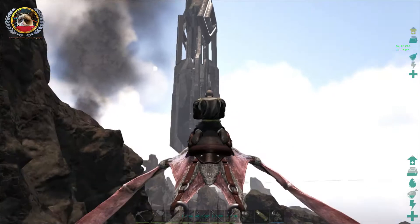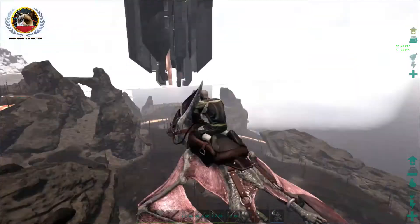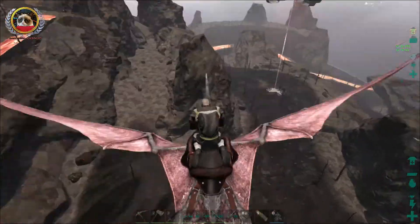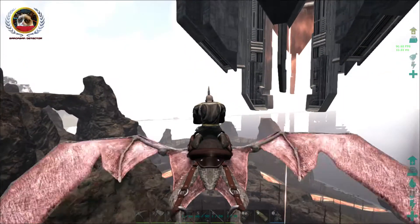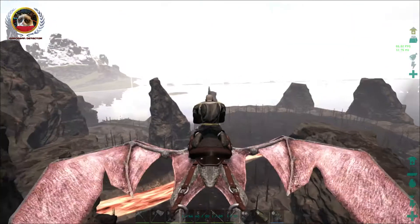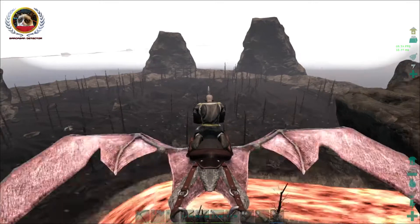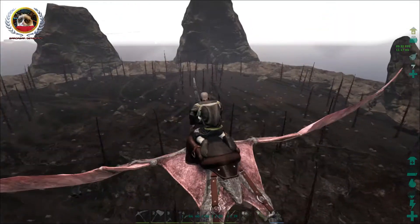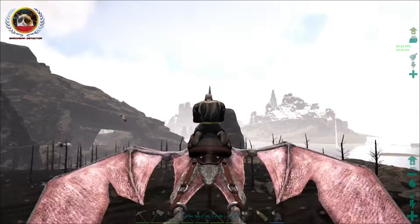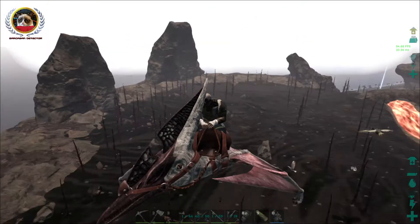It's only called the western lava cave because it happens to be here on Lava Island. There's actually no lava in the western lava cave — there's actually quite a bit of water. Here we have the red obelisk, and that area ahead of me — I really like this area. I am planning on building something absolutely humongous here, a really big base. I haven't exactly decided what it's going to be yet.